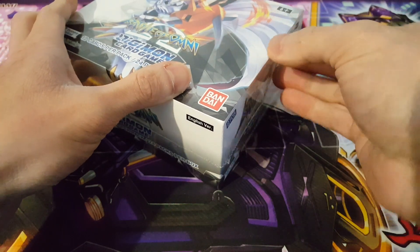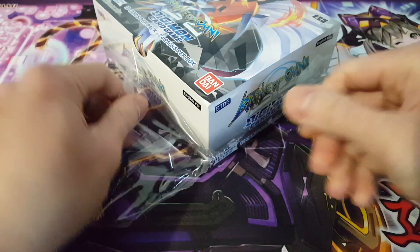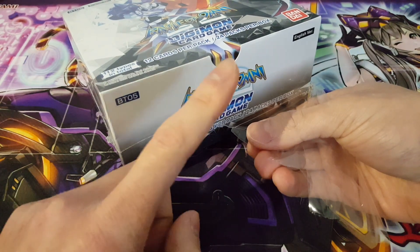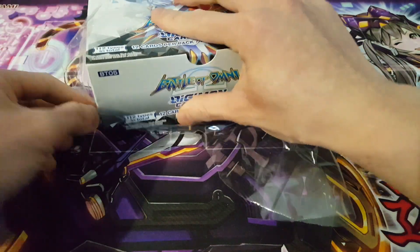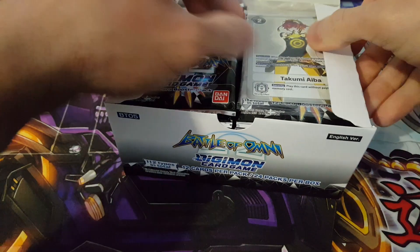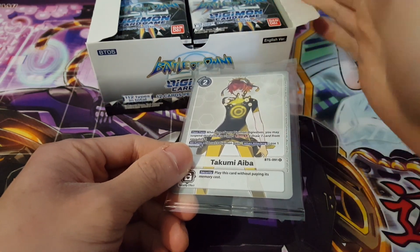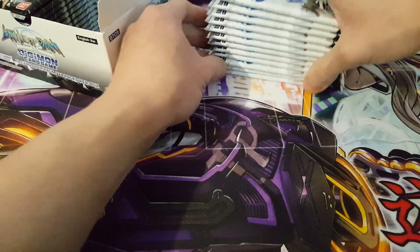This box has 24 packs and 12 cards per pack, so quite a lot to hope for. I'm looking for one more copy of Armageddonmon — I actually have four copies but one of them happens to be the gold border version, so getting a playset of the original copies would be great. I wouldn't mind getting Omnimon Zwart either — that would be a very fantastic pull. Our box topper is Takumi Aiba, which is a cool trainer card in foil. You can also get it in regular non-foil, so that's fantastic. Let's open all 24 packs.